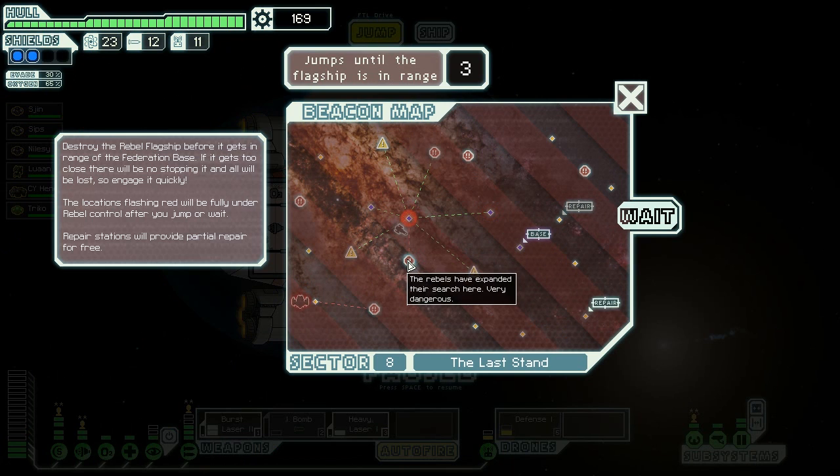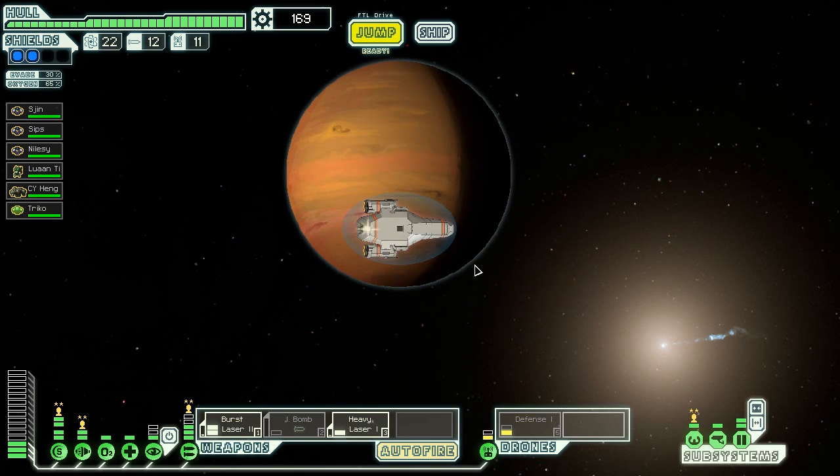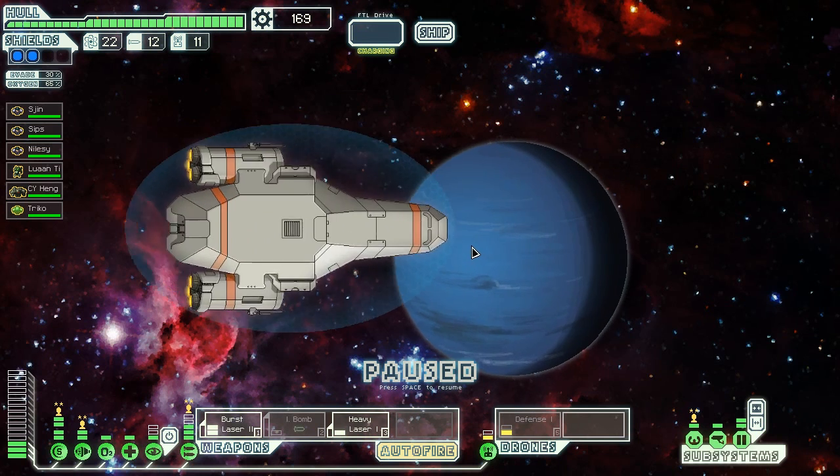Rebels have expanded their search here - very dangerous. Should we take a look? Three jumps until their flagship is in range. Let's head to these points here around the edge and get possible upgrades and possible scraps to upgrade our systems. Maybe I can get like a metal jockstrap or something to protect my penis and balls.